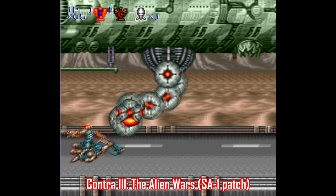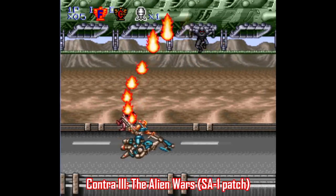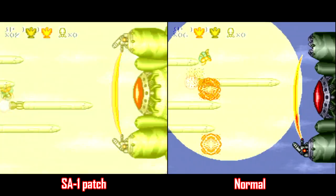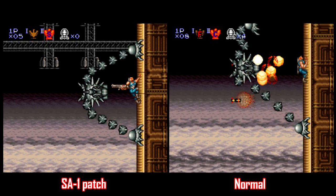Once again, I gotta start with an SA-1 patch, another one made by Vitor Villela, the same person who made the Gradius 3 patch, only this one is for Contra 3: The Alien Wars. The slowdown isn't as blatant or even as noticeable in this game, but it's definitely there, especially when big explosions take up half the screen, or this example here with the wall climbing machine.